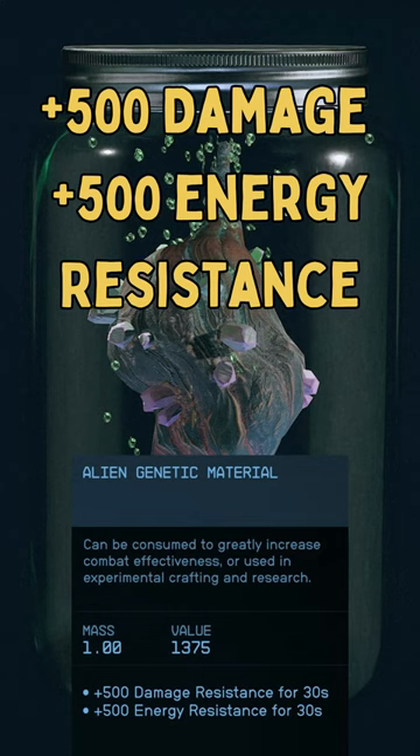These things are on every planet that has animals, so hunt them down and add this to your quick slot bar so you can take on those captains and be near invincible. Thanks again guys — Wombat Gaming.